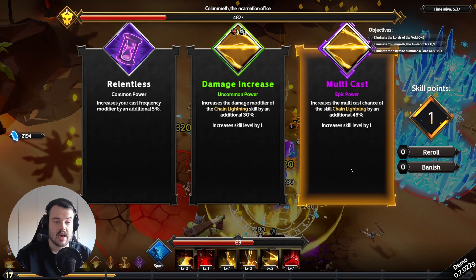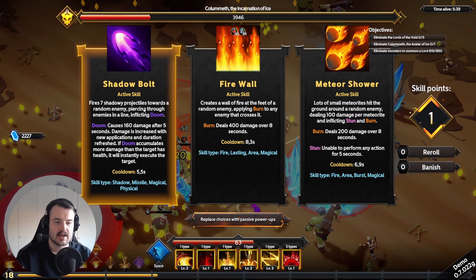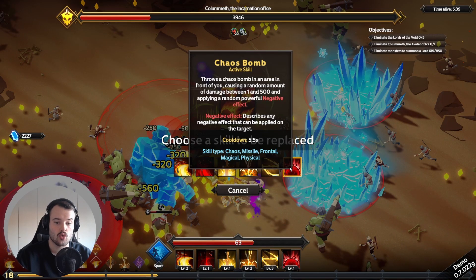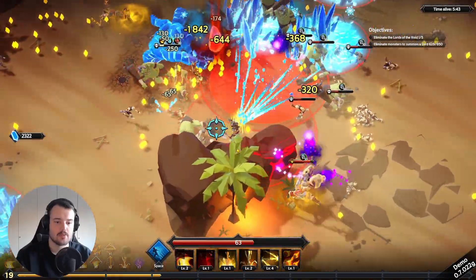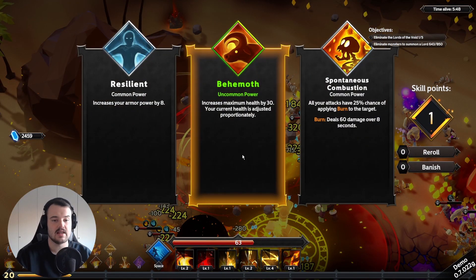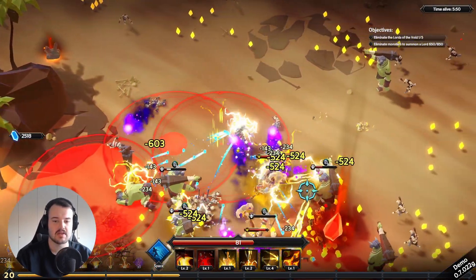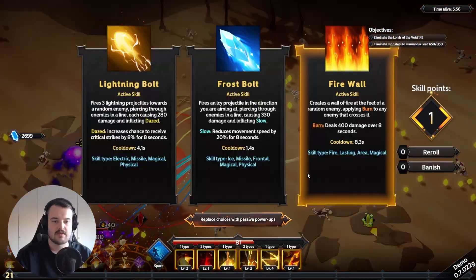A whole lot of experience. An epic power specific for our multicast ability — that's what we like to see. No electric abilities in the choices so we have a shadow bolt, a fire wall, or a meteor shower. Meteor shower sounds coolest — replacing the chaos bomb. Increasing chain lightning even more. We got a bit body blocked but we killed the lord. Going for behemoth since I mentioned going defensive — I should practice what I preach.